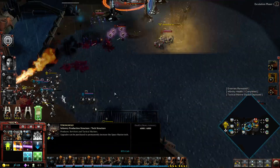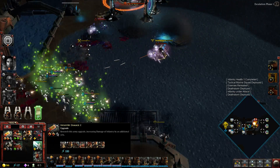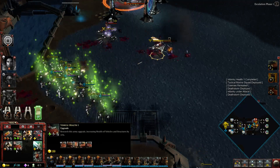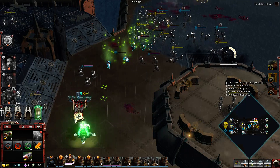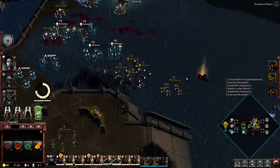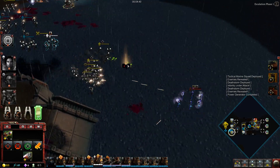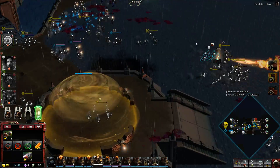Tactical Marine Squad deployed. Death Storm torrent ready to deploy. Upgrading vehicle weaponry. Attack into the bridge. A power generator is ready, up to the bridge. Ally, we've captured our resource point. We're all firemen!